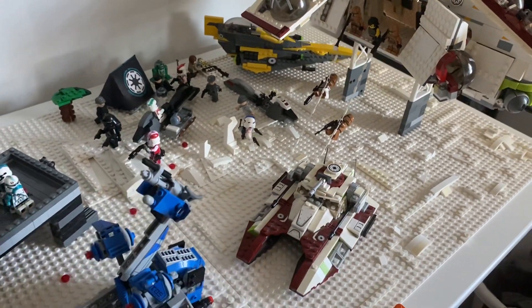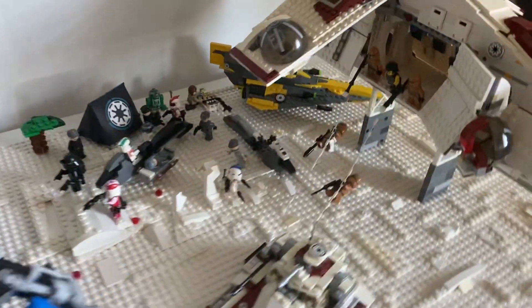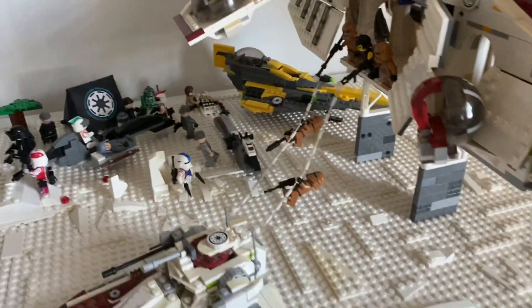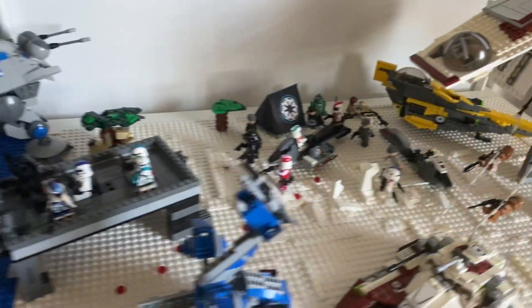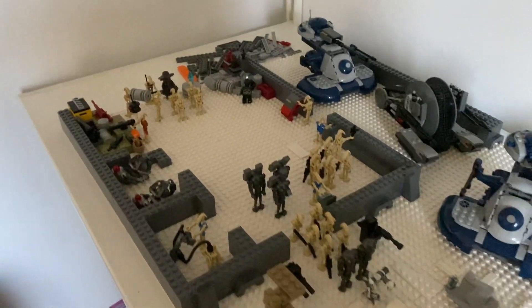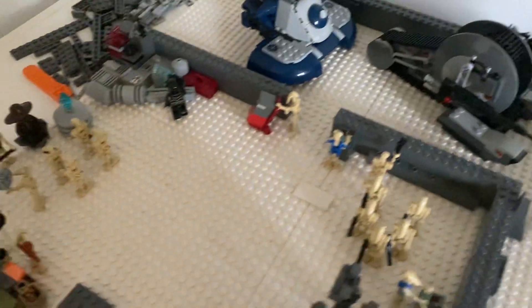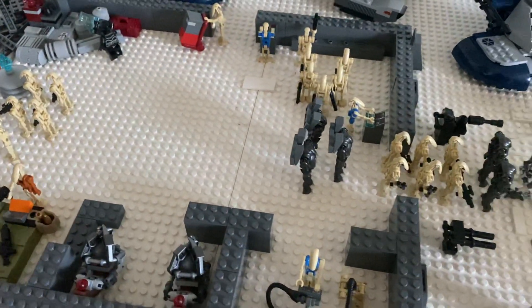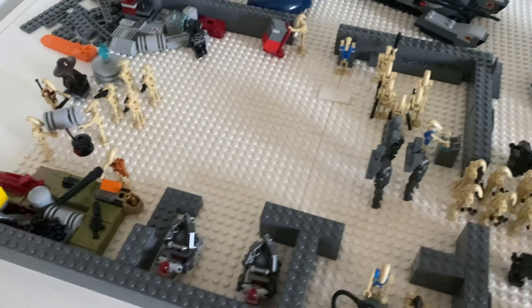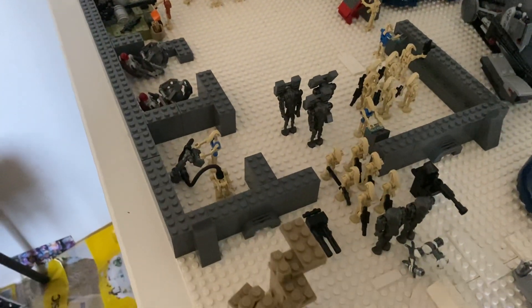I did move the tanks around — I took out two of the Republic Forces tanks and two of the Separatist tanks just so there was more room. I finally added in the gunship, and over here I did start the base. We have the interior of the base basically complete. I added two more small rooms and I put some slopes and detailing on the outside of the base.